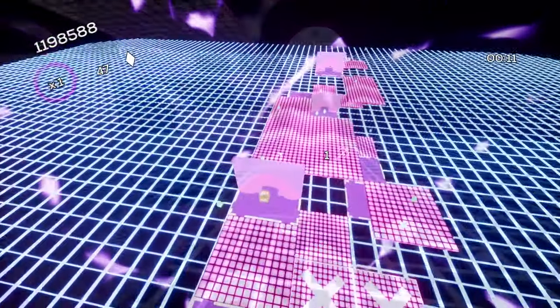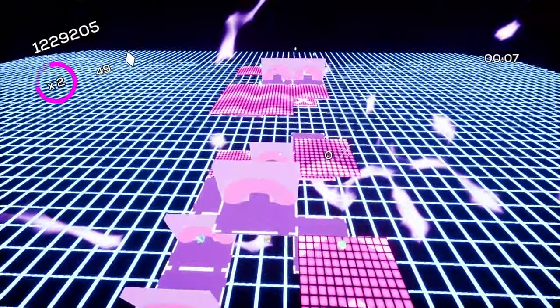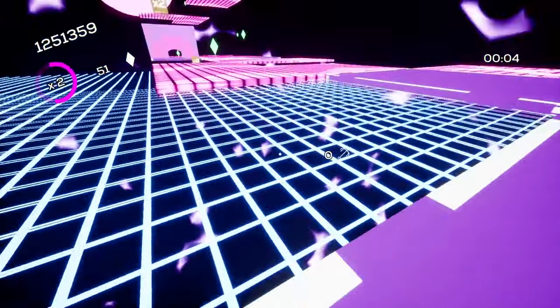You can also find hooked tiles high above the rest of the platforms that you can use to pull yourself up from imminent danger or to try and gain a vantage point to know where you want to land next.